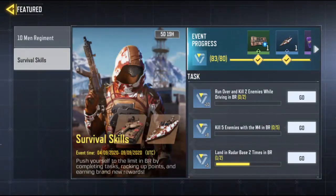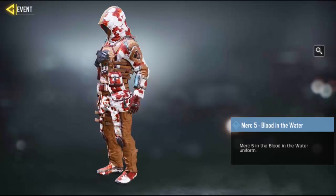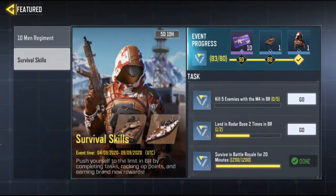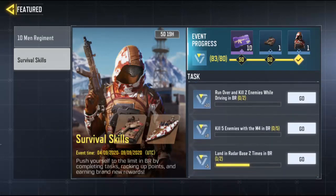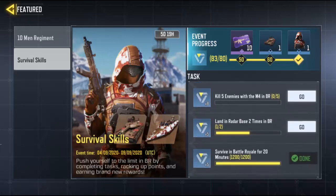So I have to unlock the Mach 5, and it's only gonna take five days. The first task is 'blood in the water' - run over and kill two enemies with a vehicle in battle royale. This is the most difficult task for anyone who plays battle royale because you can't get a straight kill when you ram an enemy with a vehicle.